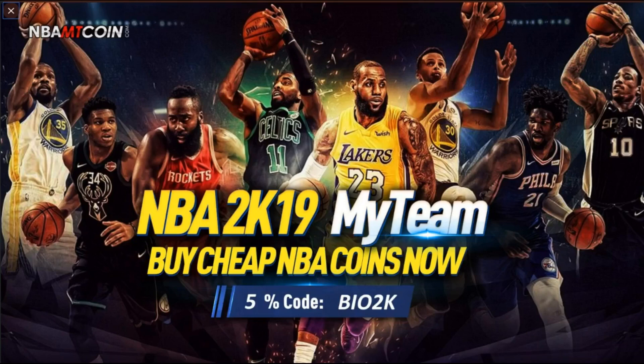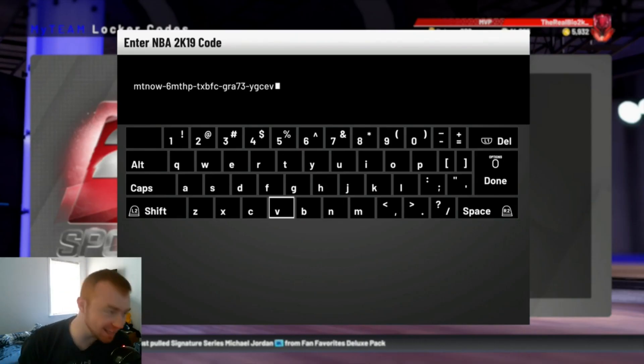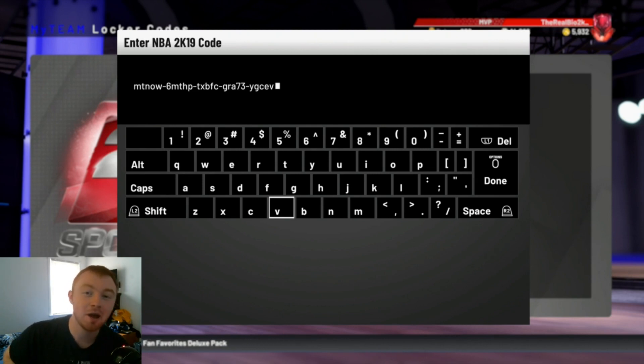If you guys would like cheap and reliable MT, head over to NBA MT coin dot com and use code Bio2K for 5% off your final order. What is going on guys? It is your boy Bio2K and today I'm bringing you guys a nice little triple threat prize pack opening video. You guys killed the support on the first one, so I'm trying to hit a hundred likes on this video again.